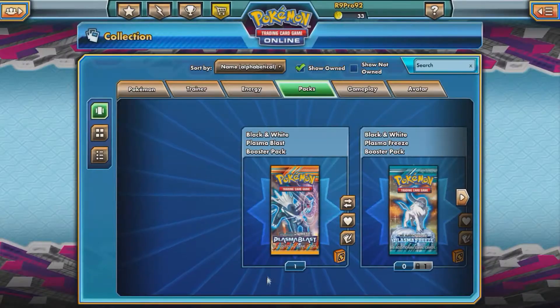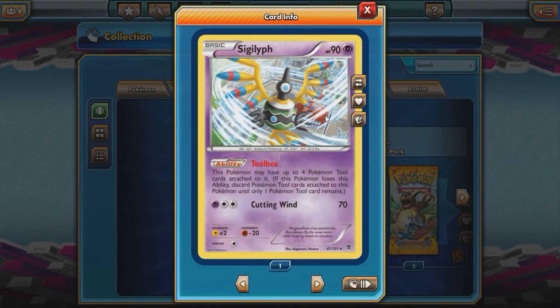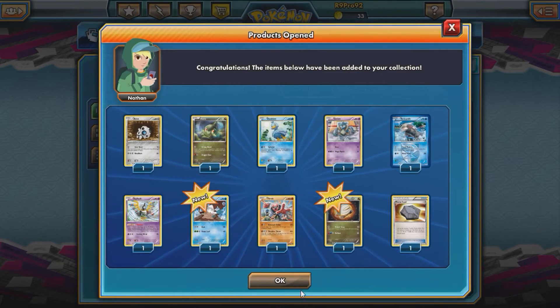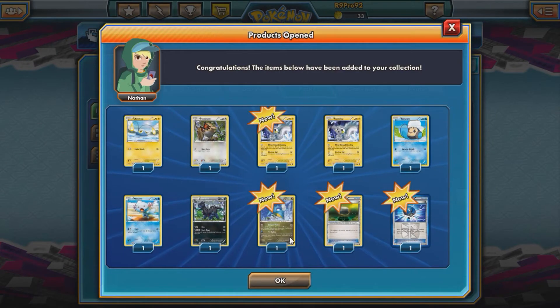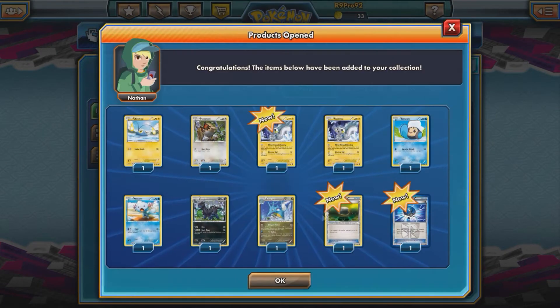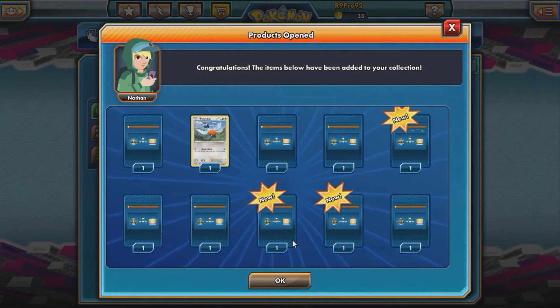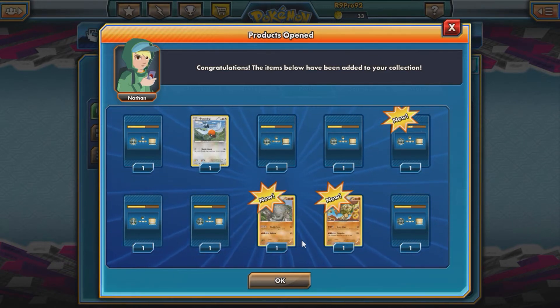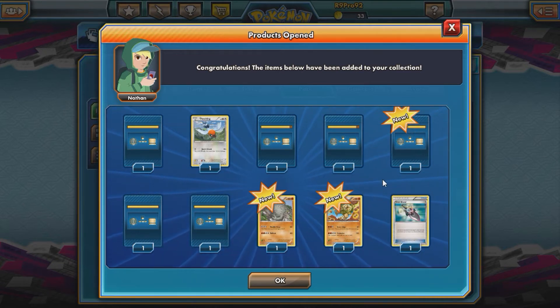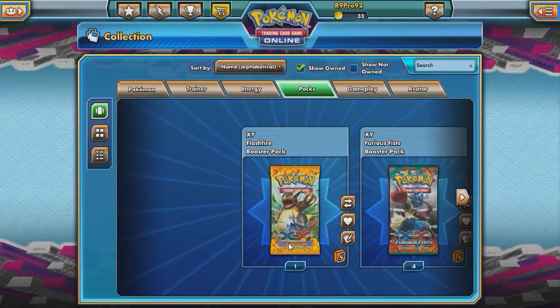Nothing too good in that. Next one we've got a Sigiliff with Toolbox — that's okay. Let's open this one: Kingdra with Dragon Vortex, there we go. Flash Fire — something good, something good. We got new stuff, come on, load the new stuff. Okay, Golem, Graveler — nothing great. Next one.